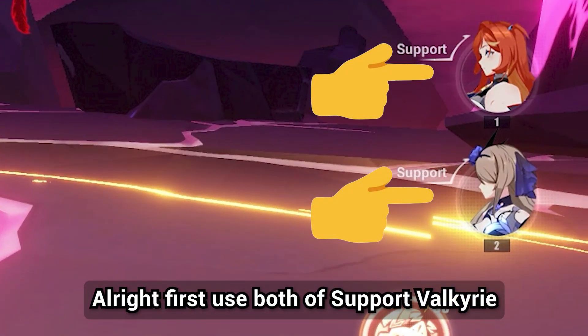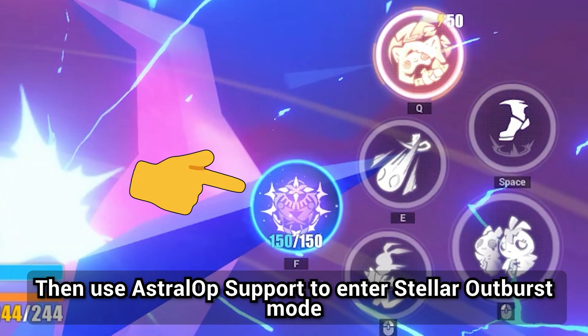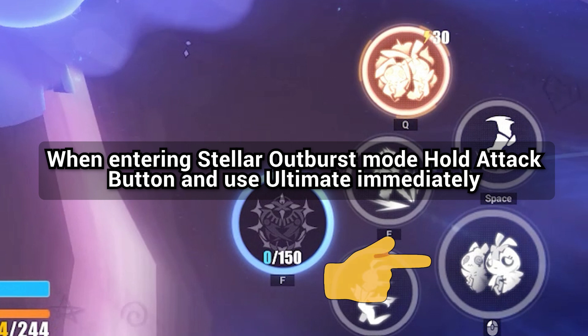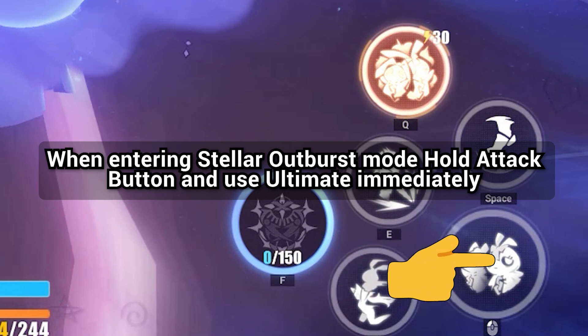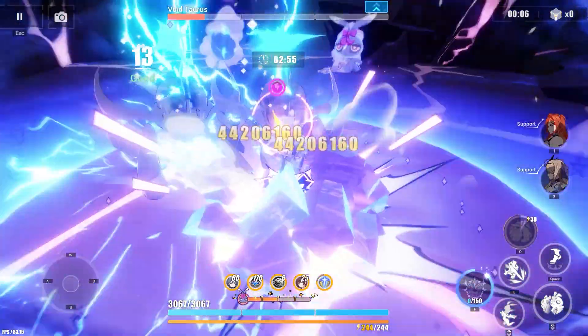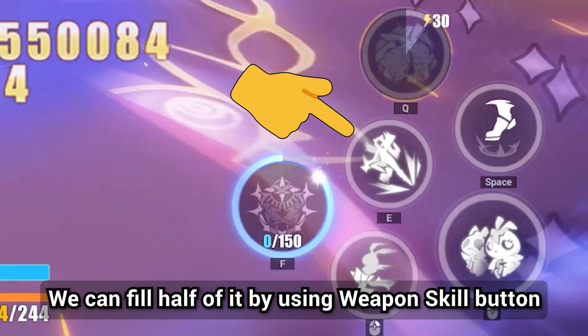First, use both support foundry, then use Astra Ops support to enter Stellar Outburst mode. When entering Stellar Outburst mode, hold the attack button and use ultimate immediately. When doing hold attack button, it will cause half of the charge of this bar. We can fill half of it by using the weapon skill button.